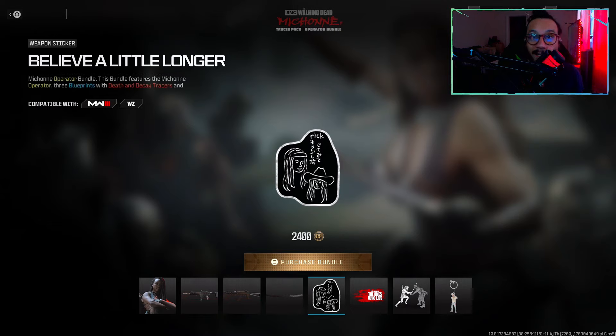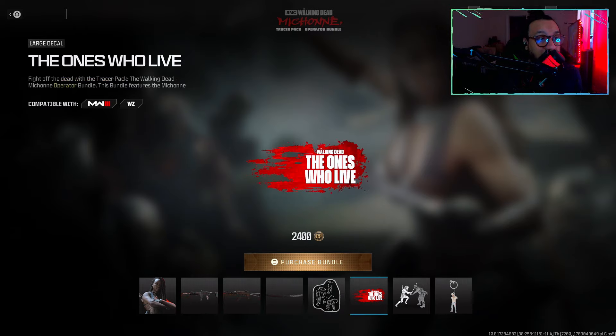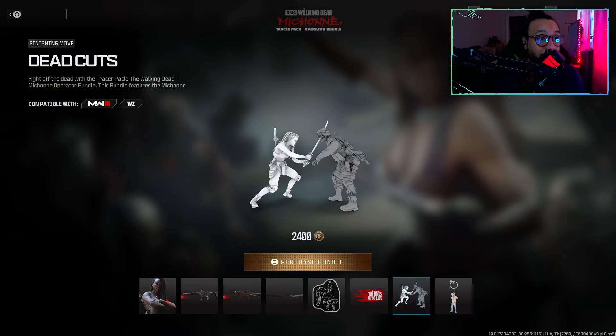There's a weapon sticker called 'Believe a Little Longer,' showcasing a picture Michonne found on a cell phone while out looking for Rick. There's also a large decal called 'The Ones Who Live,' which is the name of the new show.